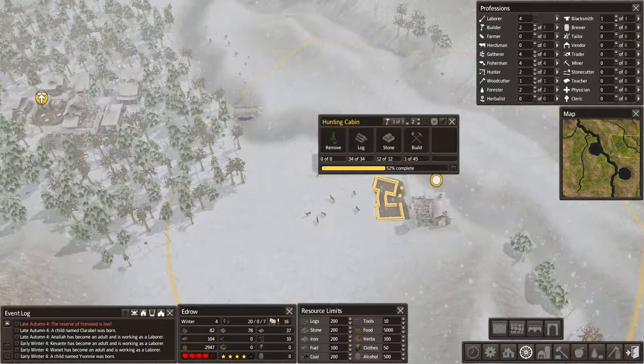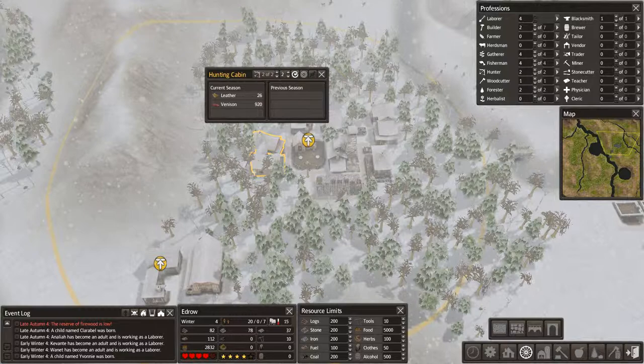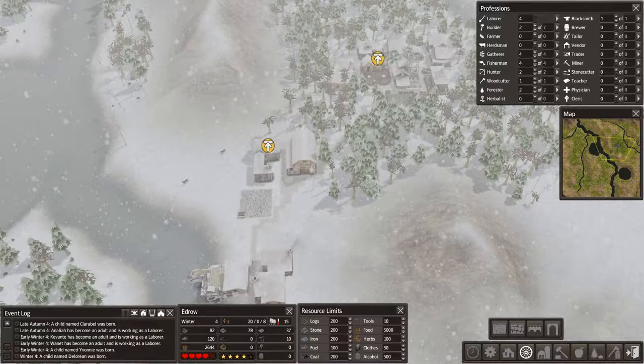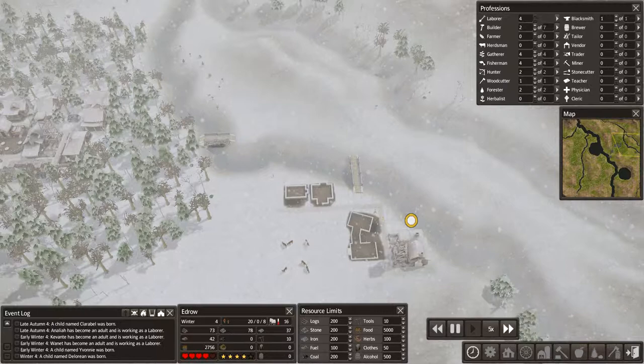Go ahead and finish up this hunting cabin. Those deer are sitting right here, so this is definitely good coverage with both of these cabins, bringing in quite a bit of food. With this influx of food we're going to be having, we can probably afford a tailor — start getting us some clothing so people can stay out in the winter longer. It'll definitely work out really good for us.